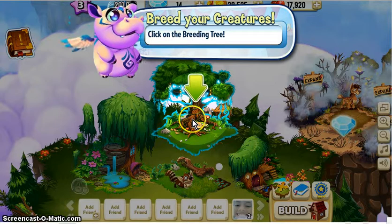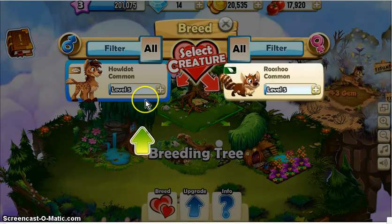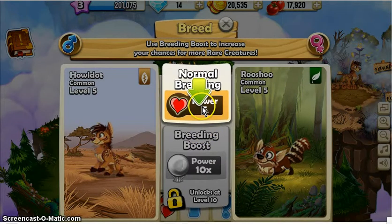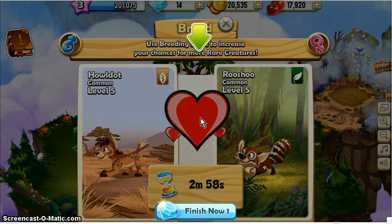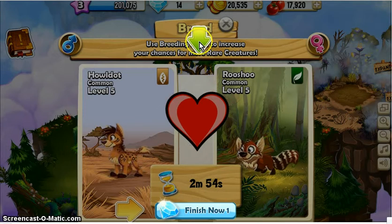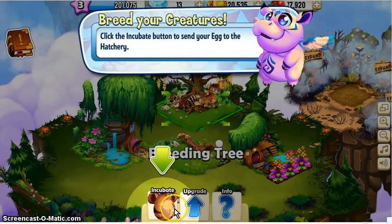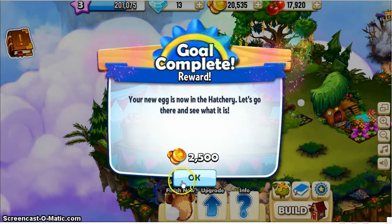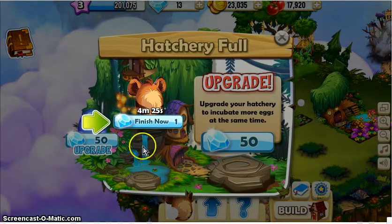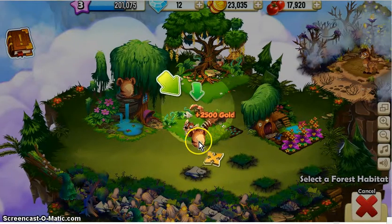Click on the breeding tree. Have sex. What do I do? Oh, finish. Can you go that quick? You can't just do that — incubate. What creature did I have? A Limit? Limit.